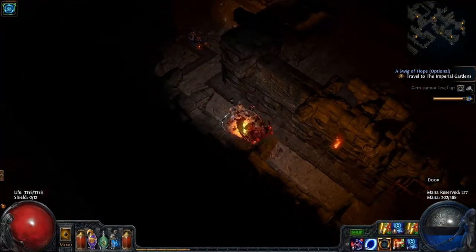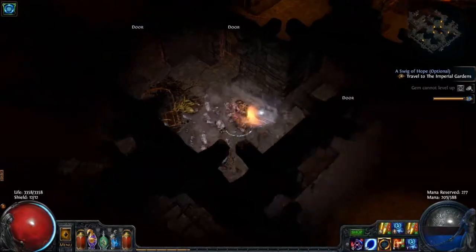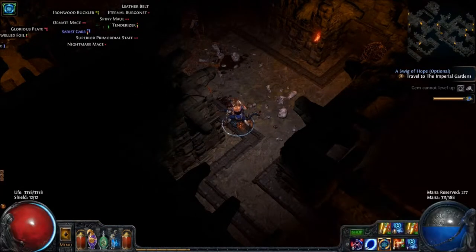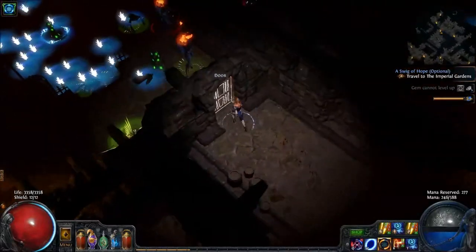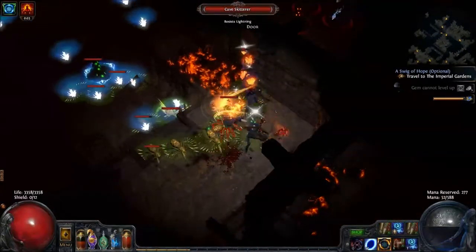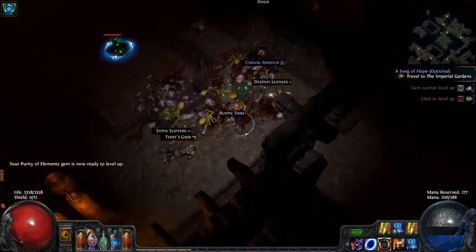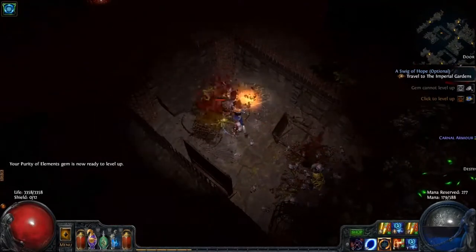I'm wondering if skills like herald of ash are going to take over for the auras, because they take a lot less mana and they add the extra damage you want. I've been leveling hatred up for a while — I'd have to open it up to see what level it is. Initially it won't be as good, but you could always buy a higher level one. This map is kind of tough especially by myself — my life has been going up and down quite a bit. I did take advantage of the masters and crafted some new life onto one of my rings and some dexterity onto the other one.